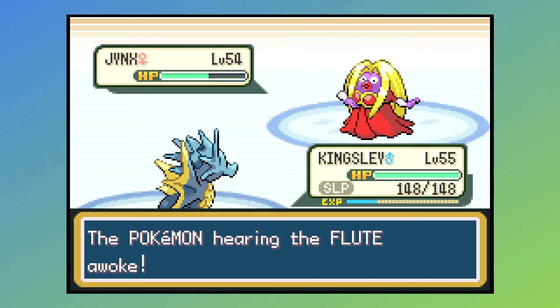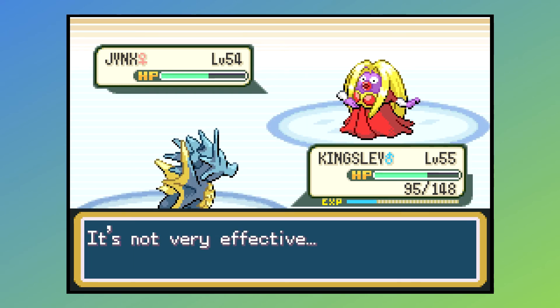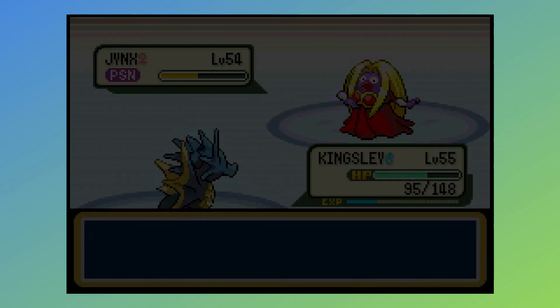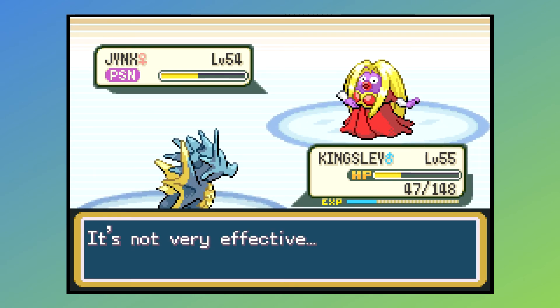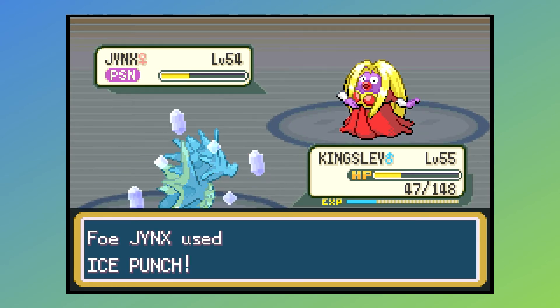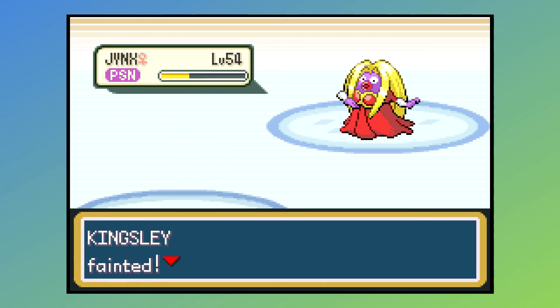Offense-wise, she's got Ice Punch and Double Slap. You probably know at this point in the fight not to bring any Grass-types. It could still get you frozen solid, which stinks. But luckily I used Kingsley's Poison Point ability to my advantage — if I can't attack because I'm asleep or infatuated, I can still do damage through poison. I don't know if that was intentional since I recorded this five years ago, but it certainly was a good turn of events. Good work, Kingsley — you're a good lad.